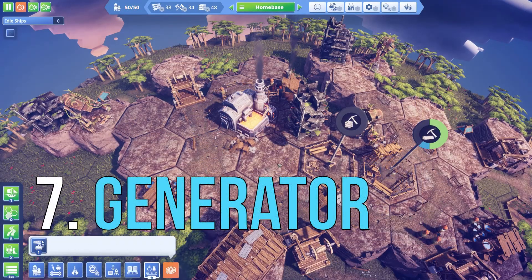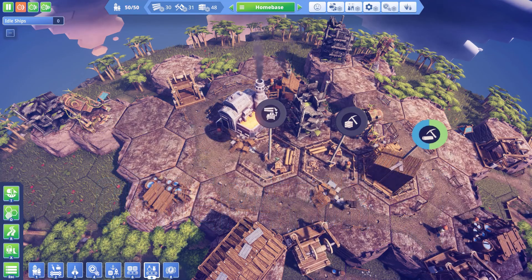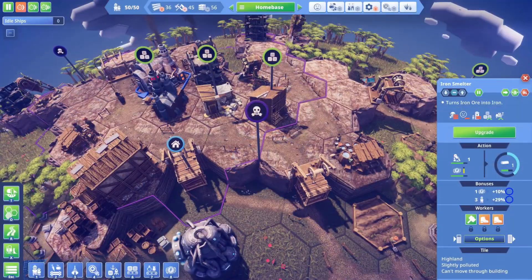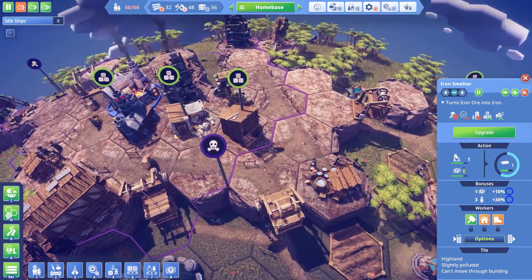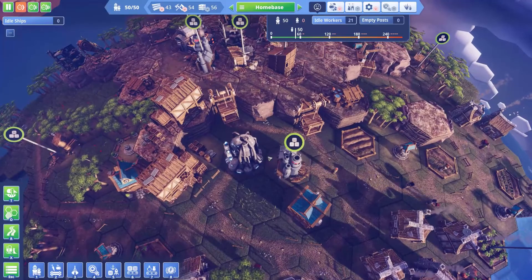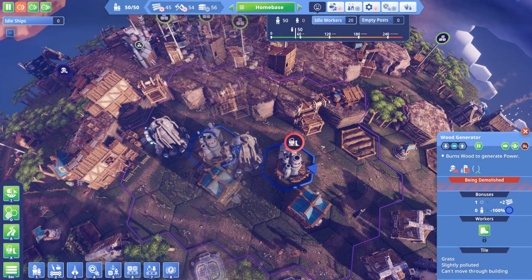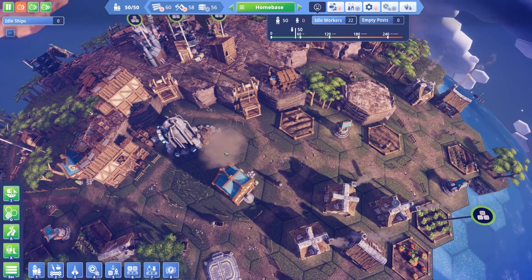Another pollution producer is the generator. What few players realize is that after unlocking the generators in the technology tree, you can move your generator to the mountains next to the production buildings for a nice boost in efficiency due to proximity bonuses. This also lets you get rid of the old one, and that gets rid of the pollution which is so close to your shelter at the start of the game.